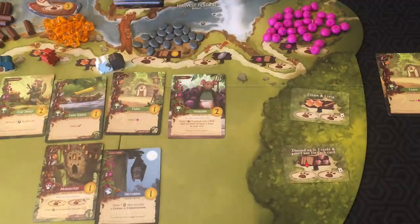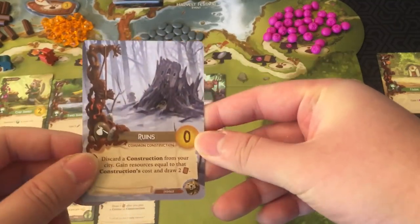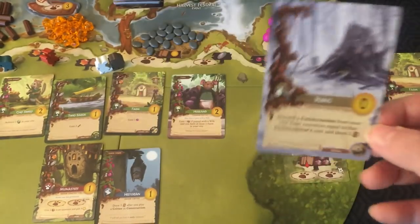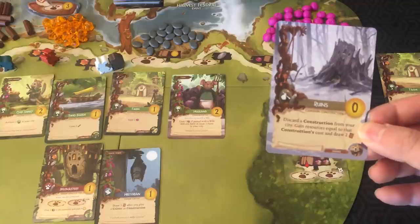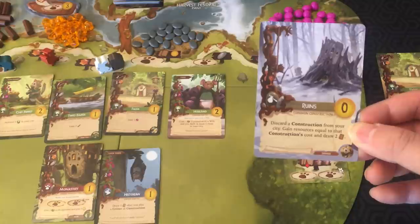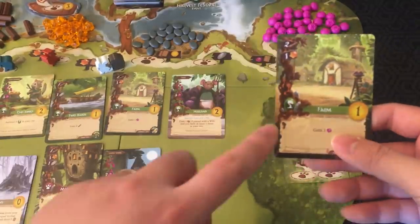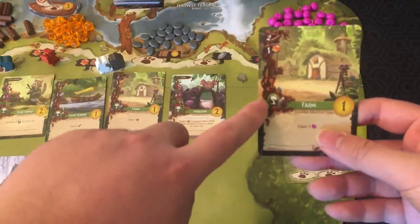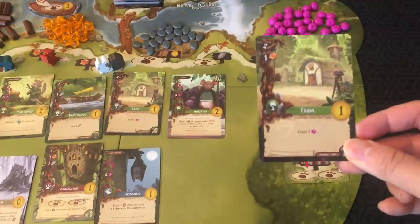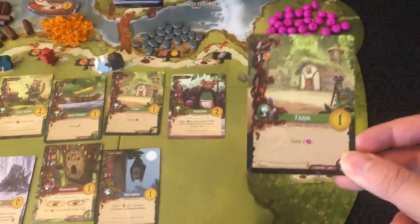Let's go into the different types of symbols. The Tan Traveler symbol means you activate the card once immediately when played and it never activates again — just a one-time bonus. For example, the Ruins lets you discard a construction from your city and gain resources equal to that construction's cost and draw two cards. The Farm has the green production symbol, which activates immediately when played — you gain a berry — and during the prepare for season action it triggers again in spring and autumn.